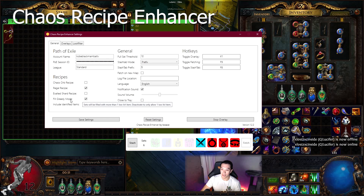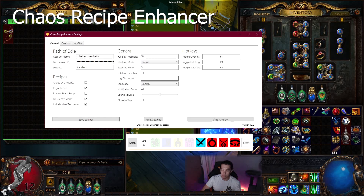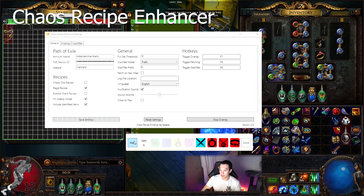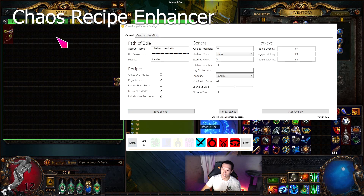You choose how you want it done — exalted short recipe, greedy mode, include identified items. This is how you set which stash tab it looks for. The prefix setting means it looks for a tab with a specific name prefix — like a dollar sign in front of it. When you want to remove items it puts up a little overlay box and highlights a full set for you to take out. Once you're done you press hide and the overlay goes away.